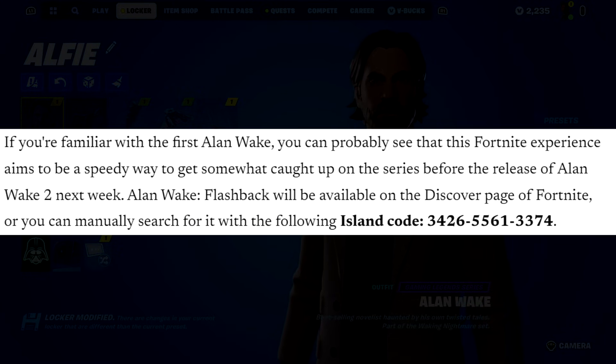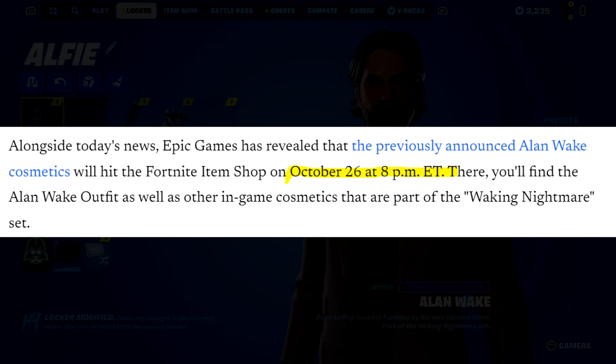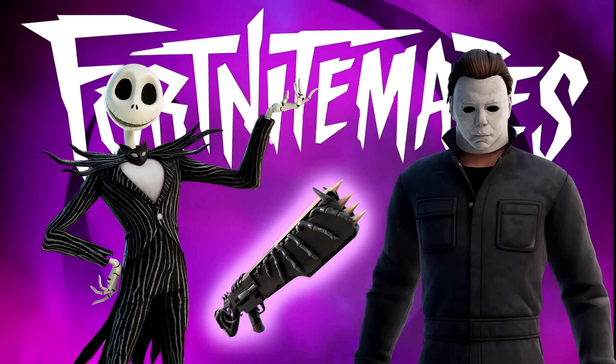The more important part from the article says: alongside today's news, Epic Games has revealed that the previously announced Alan Wake cosmetics will hit the Fortnite item shop on October 26th at 8pm Eastern. You'll find the Alan Wake outfit as well as other in-game cosmetics that are part of the Waking Nightmares set, including the back bling, skin, wrap, and pickaxe. Confirmed by Epic Games to Game Informer — the Alan Wake Fort Nightmares collaboration comes out October 26th, that's next Thursday. As for Michael Myers and Jack Skellington, unfortunately the article doesn't say, but chances are those will be later as well. Everyone's a little frustrated because they announced all the Fortnite Nightmares collabs and then you have to wait — patience is not a strong suit in any gaming community.